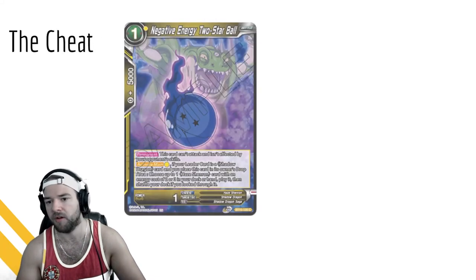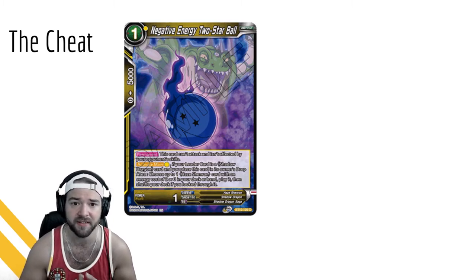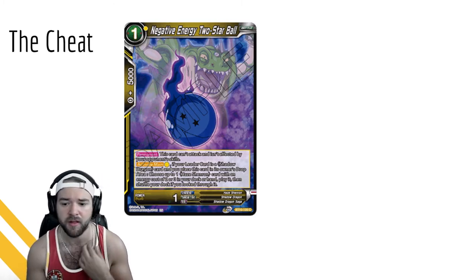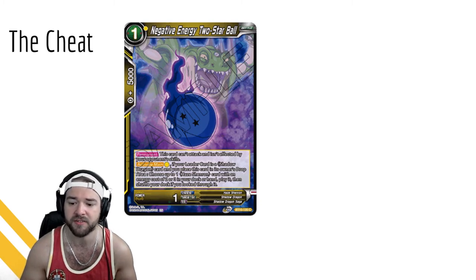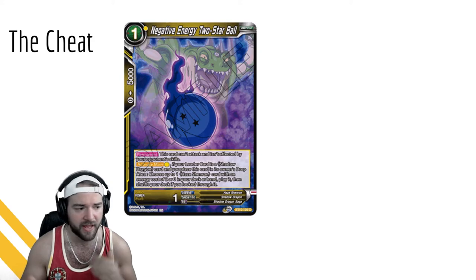So what's the engine doing? We'll start off with the Negative Two-Star Ball. It's one power, it is a Shadow Dragon so it's searchable with the leader, and it can't attack but it's not affected by your opponent's skills - it's just chilling on the board. The only thing that gets around this is if you drop its power below zero, because then it's the game mechanics killing off the card. For one yellow, Activate Main: if your leader is a Shadow Dragon and you place this card in its owner's drop area, choose up to one Syn Shenron card with an energy cost of two or three from your deck or hand and play it.